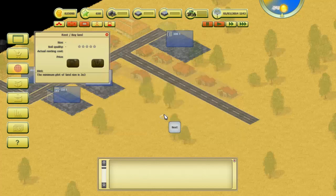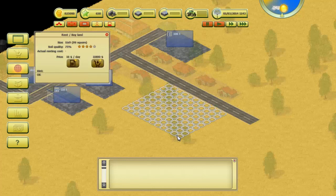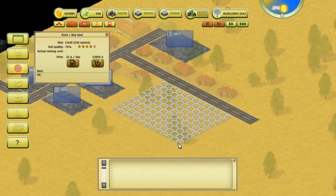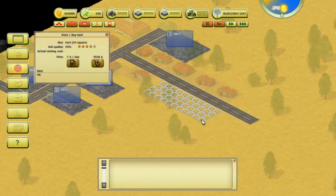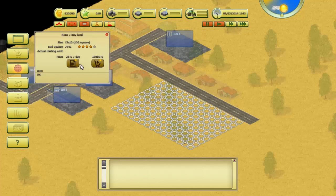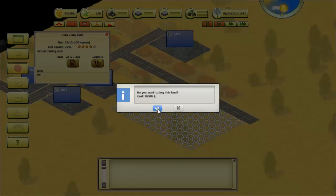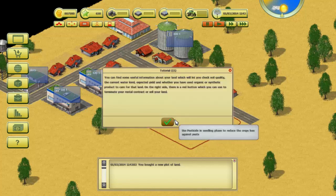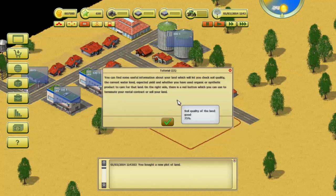If you try to select an invalid area some of the squares will turn red. After you select a valid area please click either rent or buy. Let's see — we've got a house there, so I'll go one, two, three, four, five, six, seven, eight, nine, ten by one, two, three... I think I'm going to flat out buy it because then I never have to worry about the price. Congratulations, you have bought your first plot of land!